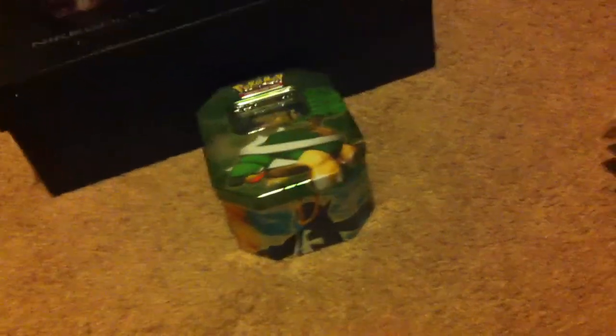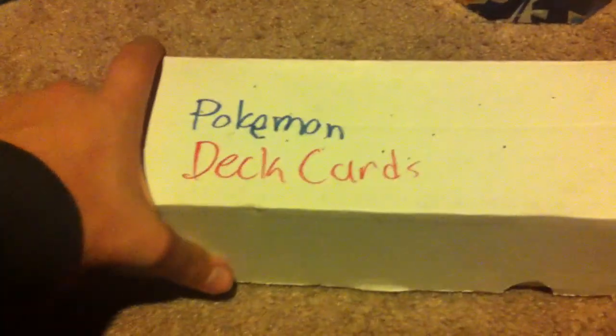Now I'm going to go on to the cards that I pulled during this entire journey. Keep in mind I didn't pull all of these cards but I pulled the majority of them. Here's one box — let's take out some trainers, energies, and some random cards. I labeled it Deck Cards because I put my energy and trainers in there. It looks like they're sorted by type — Psychic types and so on.